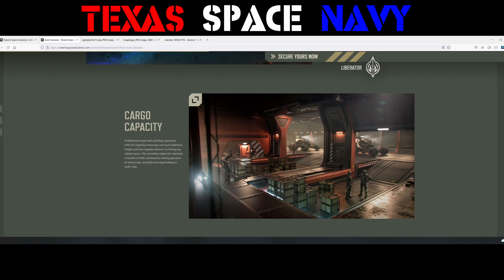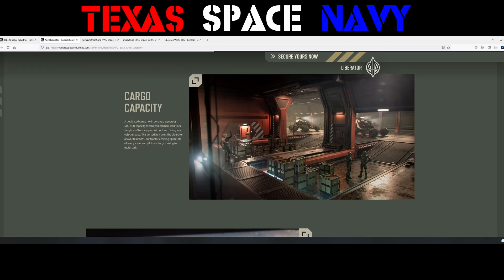Cargo capacity: a dedicated cargo hold sporting a generous 400 SCU capacity means you can haul traditional freight and tote supplies without sacrificing any vehicle space. This versatility makes the Liberator a favorite of UWC contractors, mining operators of every scale, and pilots and orgs looking to multitask.